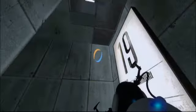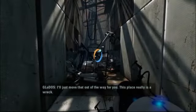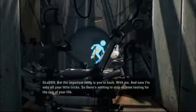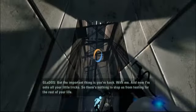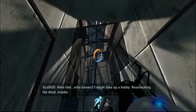Once again, going through the ruins of old Aperture. Even says so on the wall — test chamber 19. I'll just move that half away for you. This place really is a wreck. But the important thing is you're back with me, and now I'm on to all your little tricks. So there's nothing to stop us from testing for the rest of your life. After that, who knows? I might take up a hobby — reanimating the dead, maybe. Okay, you don't plan on reanimating me, do you? Assuming that I die before we do all your little tests.